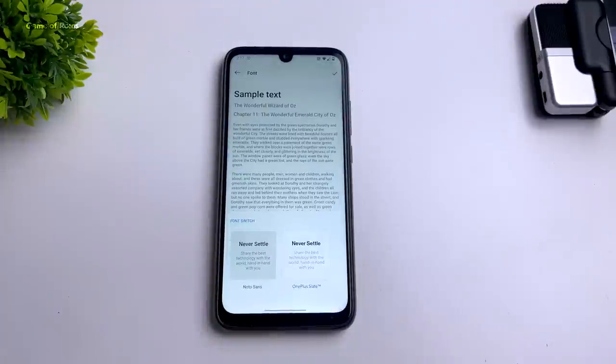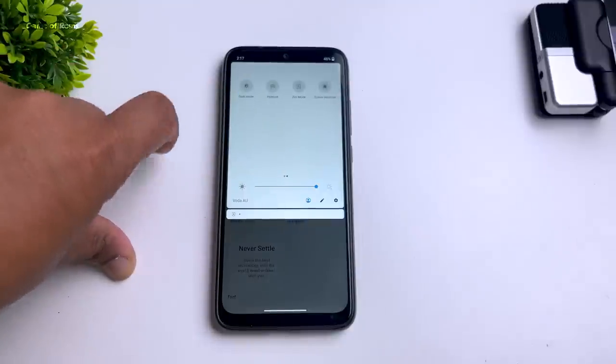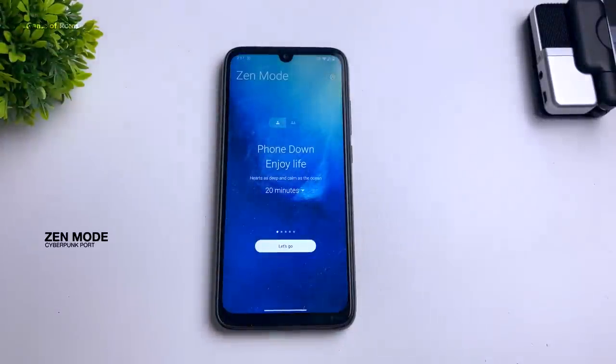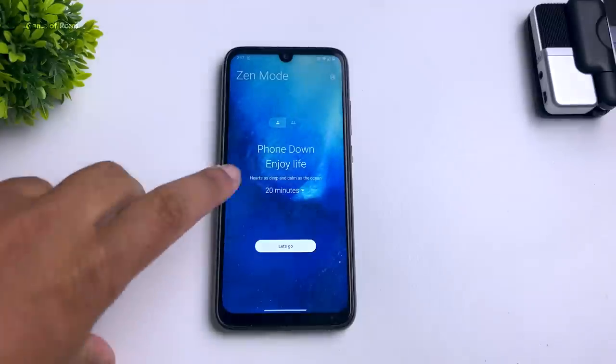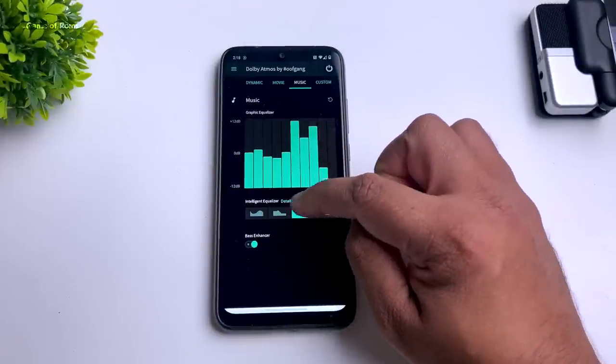For fonts, you get the OnePlus exclusive Slate font. In the quick settings, you get Reading Mode, Screen Recorder, and Zen Mode — a feature introduced in the latest OxygenOS update. For music lovers, Dolby Atmos is pre-installed so you can easily tweak your audio.